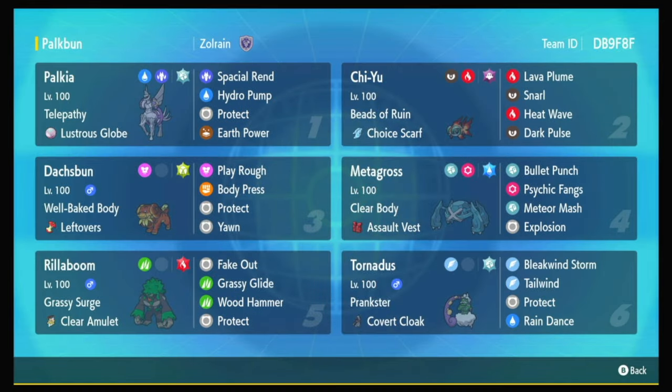What's up y'all? I'm Jordy, and today I'm going to be playing Palkia Origin Form. This team was made by Zolrain — thank you so much for making this team, Zolrain. I'm going to leave a link to him in the description below, so go check him out. Basically, the idea behind this team is take your Telepathy Palkia Origin and either put it next to Chiyu with Lava Plume, or put it next to Metagross with Explosion.